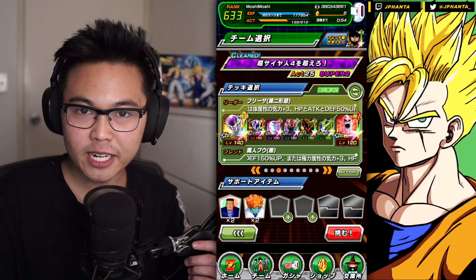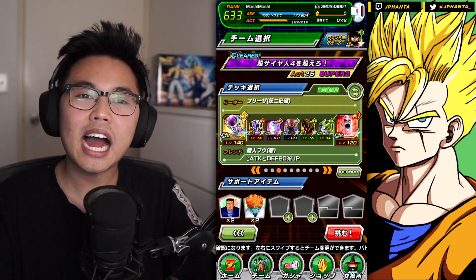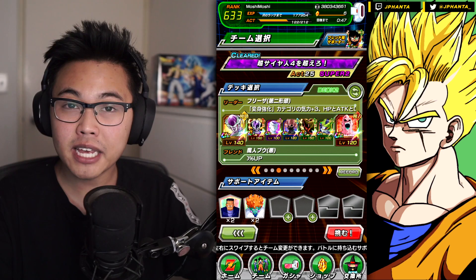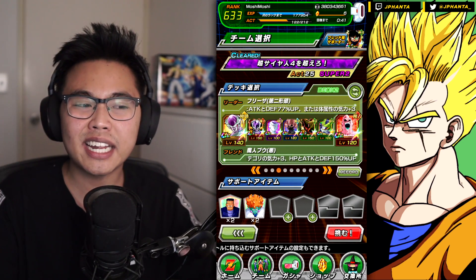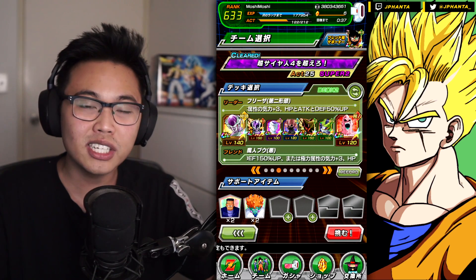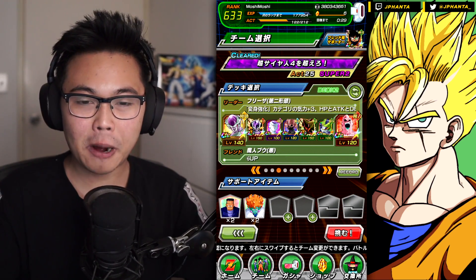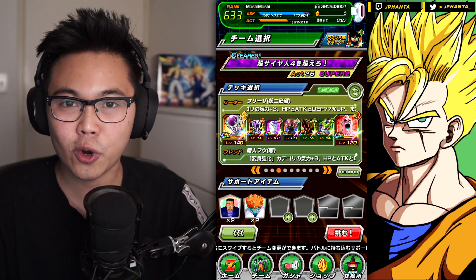Today we're going to be running the best free-to-play Transformation Boost category team that I can make on JP Dokkan. I'm recording this before the actual update comes onto Global, and I didn't want to do the showcase without the Tech Cell, which Global does not have. That's the only difference with the team compared to Global's team, but it's such a crucial part that you couldn't do this video without him.